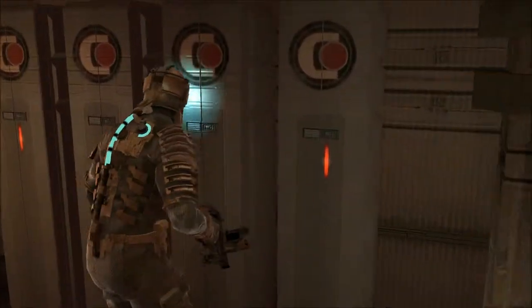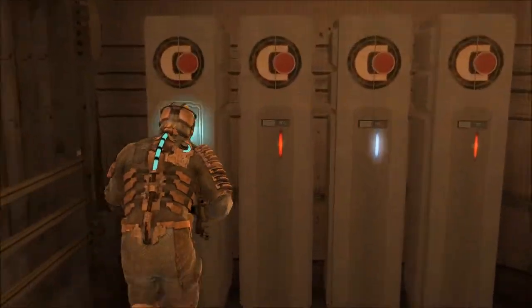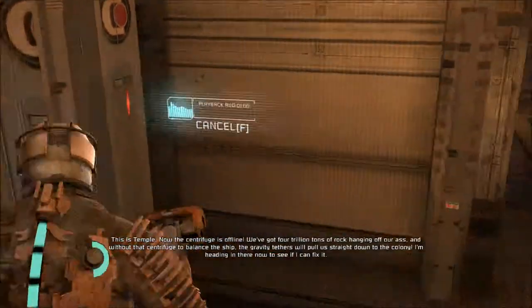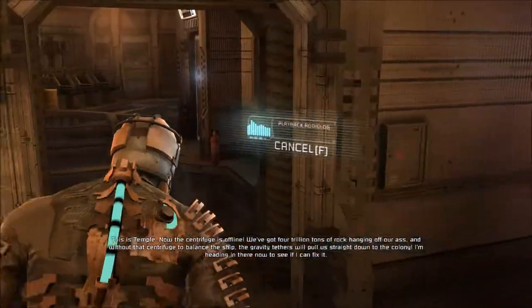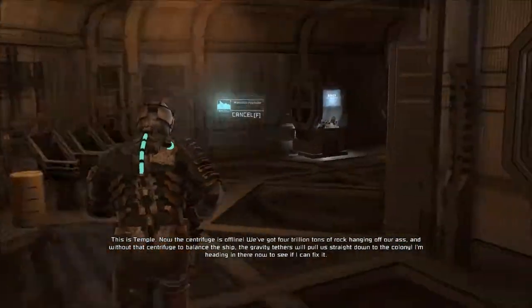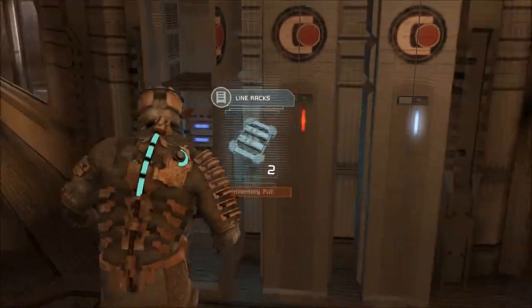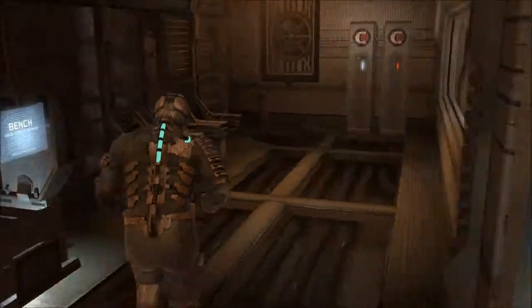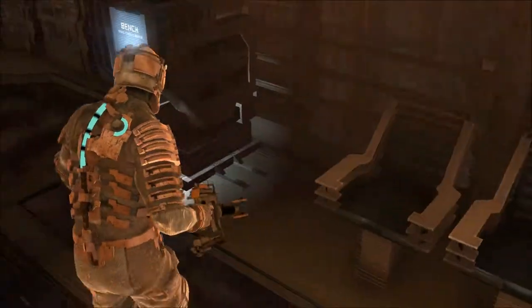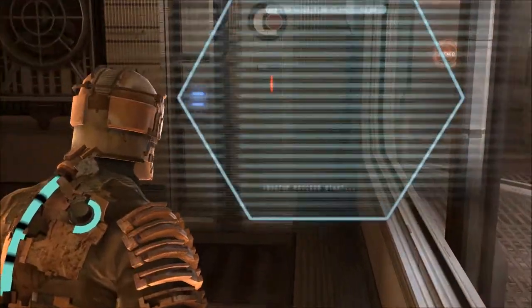The camera was messing around with me for a second there. Small air can - do not care. I can't pick up most of it but I'll at least check it out. Audio log: This is Temple. The centrifuge is offline, we've got four trillion tons of rock hanging off our ass, and without that centrifuge to balance the ship the gravity tethers will pull us straight down to the colony. I'm heading in there now to see if I can fix it.